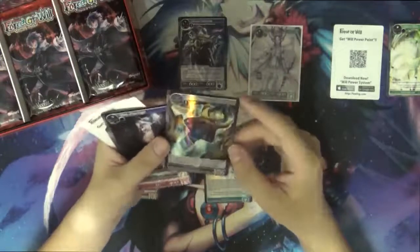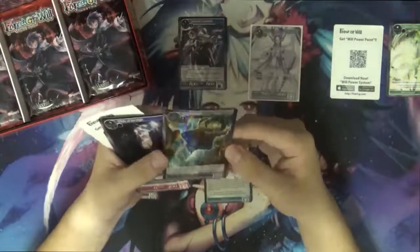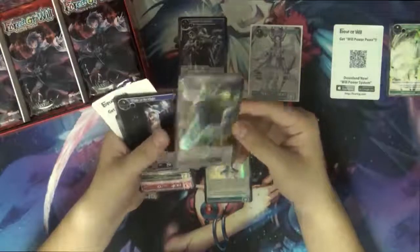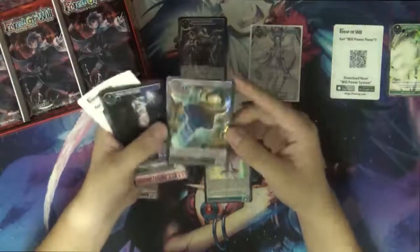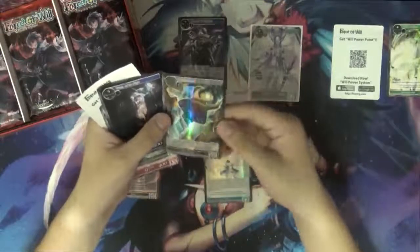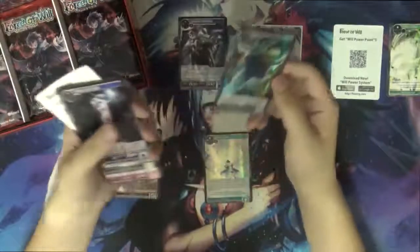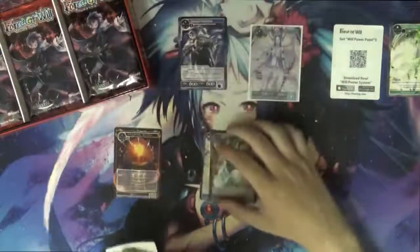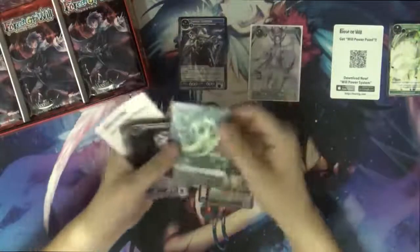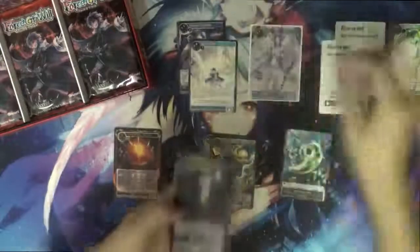This is Magic Screw — I thought it was Magic Root. It's a common that gives a resonator plus six plus six as long as it doesn't have any attribute, so it's really good for any void-type deck. In Origin format you can use it with Machina, because Machina is tier one — one of the tier one decks in Origin right now. You also get your magic stone and points system.